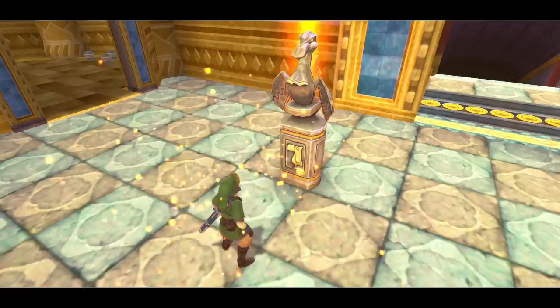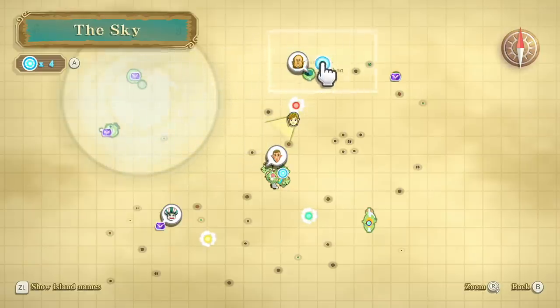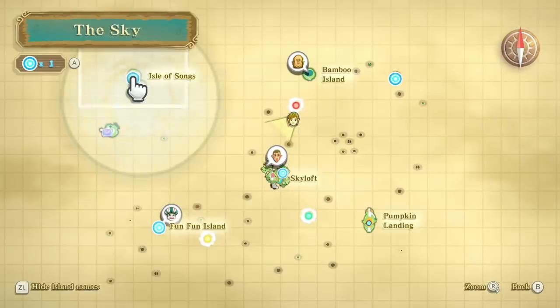Before we do story stuff, we have side quest stuff, one mini game, some goddess chests, and then some stuff. We have four goddess chests that we need to open: one on Beetle's Island, one underneath Fun Fun Island, one at the Isle of Songs, and one at Bug Rock. We're actually going to be getting the one on Beetle's Island closer to the end of this episode because we're going there for three things all at the same time.